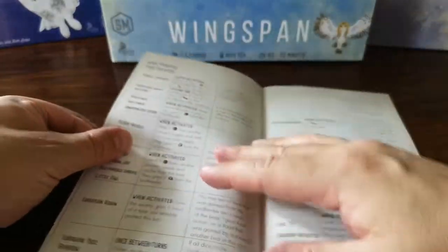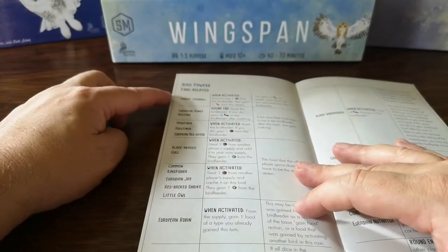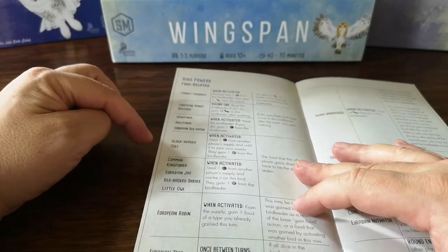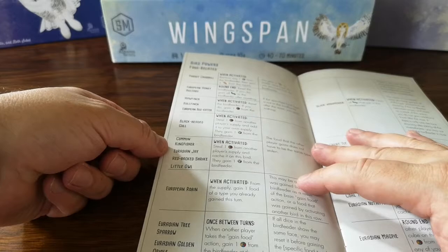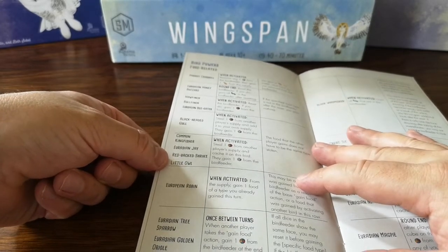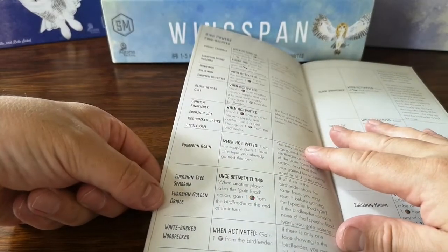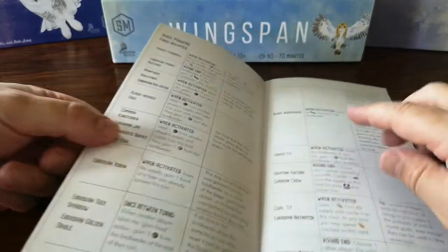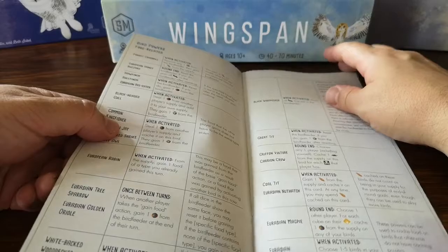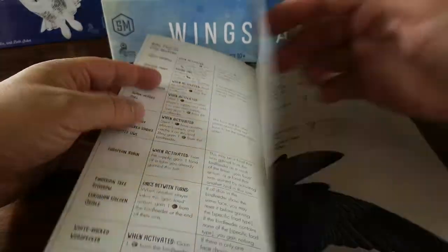So the bird powers - we've then got a breakdown here with the parrot crossbill, the honey buzzard, the whore finch, bullfinch, and European bee eater, the black-headed gull, common kingfisher - beautiful bird - Eurasian jay - another beautiful bird - red-backed shrike, little owl, European robin, Eurasian tree sparrow, Eurasian golden oriole, white-backed woodpecker, black woodpecker, the tits, griffin vulture, carrion crow, nuthatch, magpie, nutcracker, blue-throat, common nightingale.